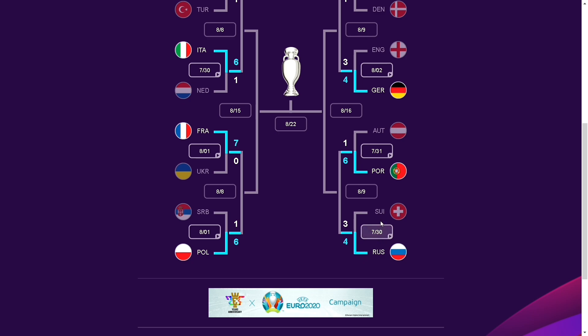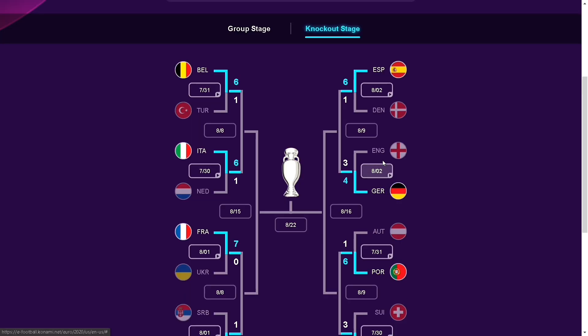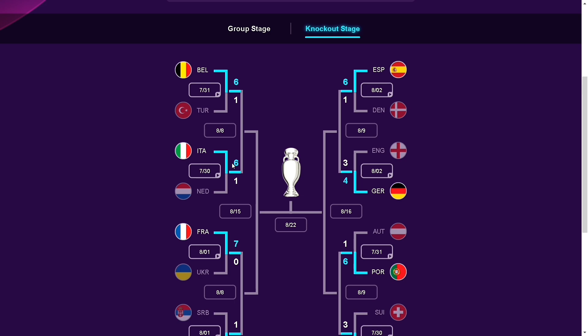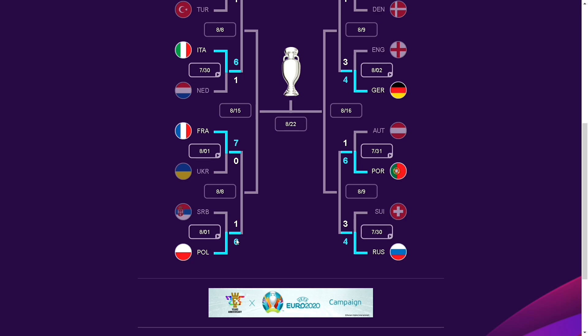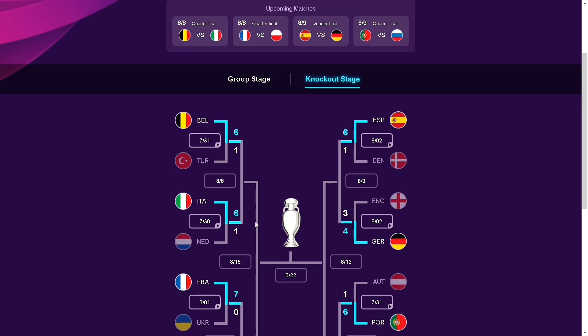France is definitely going to win against Ukraine. Serbia lost against Poland because of Lewandowski and Fionek up front. Russia won against Switzerland — it was a very close one. Portugal is definitely going to win against Austria. Germany won against England. Spain won against Denmark. So in the next round we have Belgium versus Italy. France versus Poland — France will win as they have a better overall squad. Portugal will also win, giving us two semi-finalists: Portugal and France.